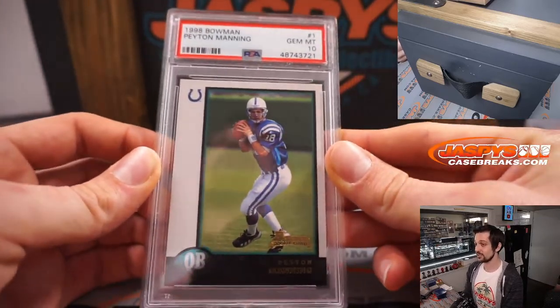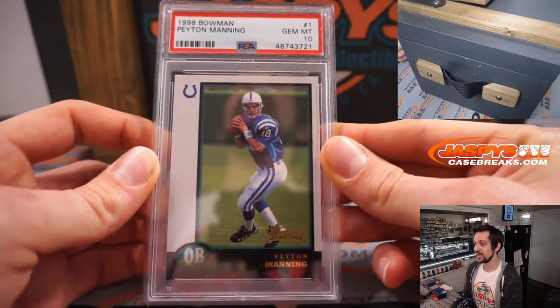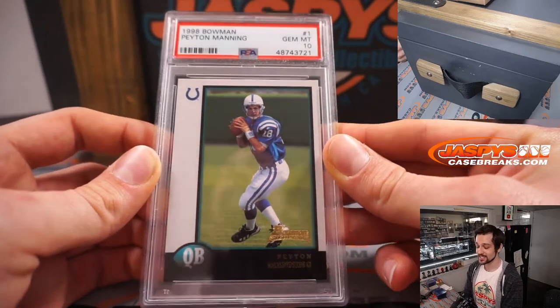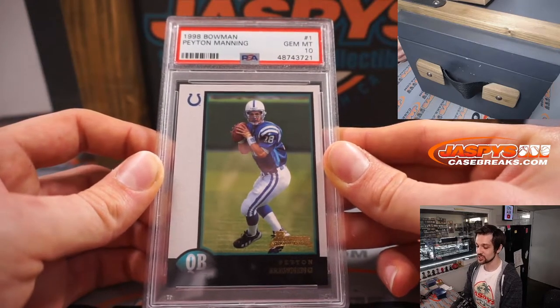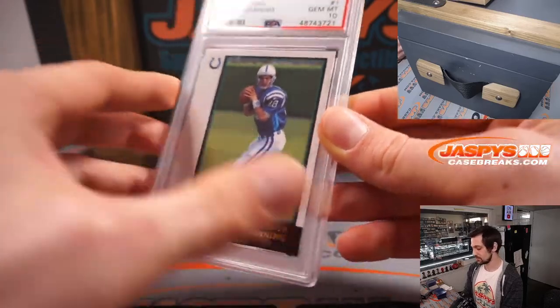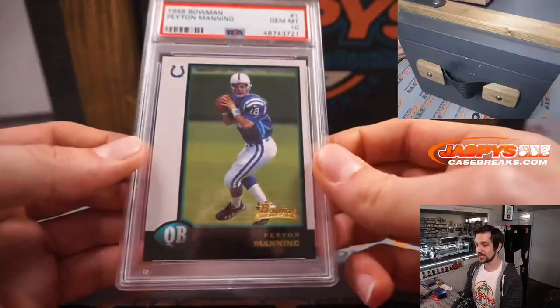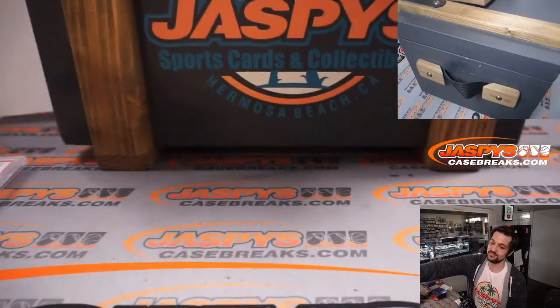Speaking of rookie cards, we have a beautiful 1998 Bowman Peyton Manning rookie card, PSA 10. That'll be going to M for Manning and Jesse. There you go, Jesse. Beautiful. We sell these packs in the store and they don't quite look this white anymore — this is gorgeous.